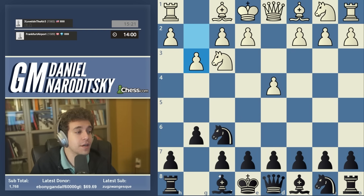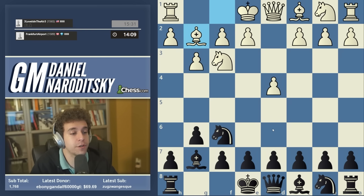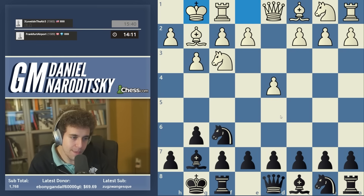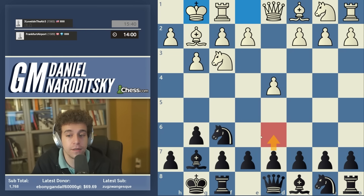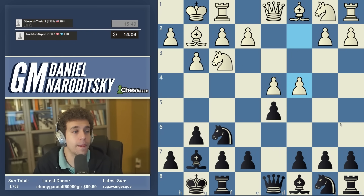G3 — our opponent responds with what's called the fianchetto setup. We complete the development of our kingside and castle short. Here we reach the main crossroads: if you've watched my blitz games I mostly play d6, which is what you play if you're a King's Indian player. But if you're a Grünfeld player — and for the purposes of this speed run we are Grünfeld players — we play d5, reaching a totally symmetrical position.